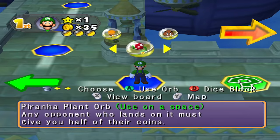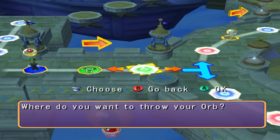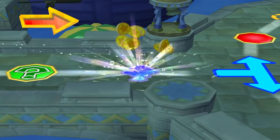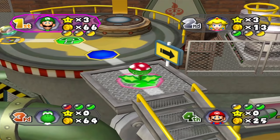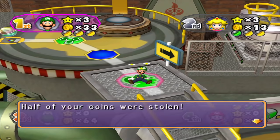If you see a Piranha Plant Orb up to 5 spaces ahead of you, replace it immediately unless you need to hold onto the orb in your inventory. Losing half of your coins is no joke on its own, but giving those coins to another player is absolutely devastating.